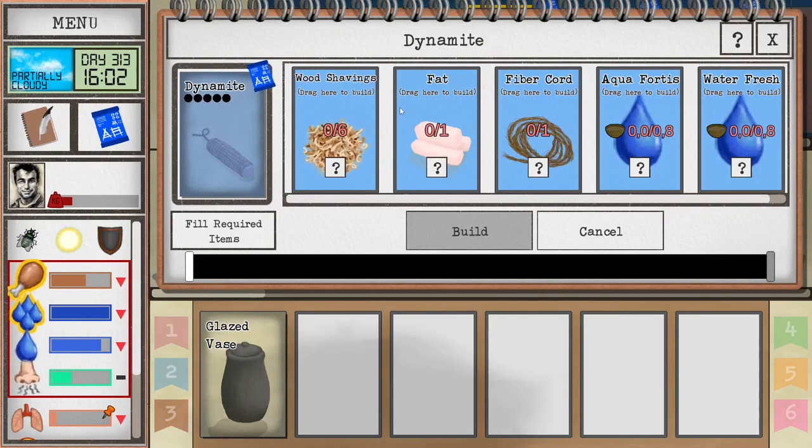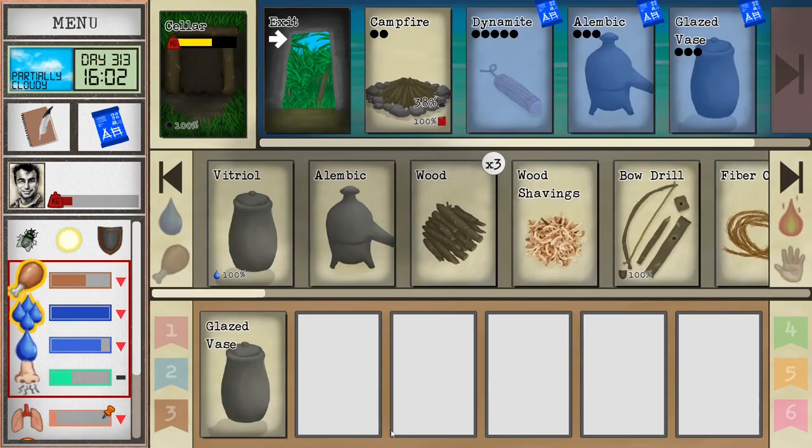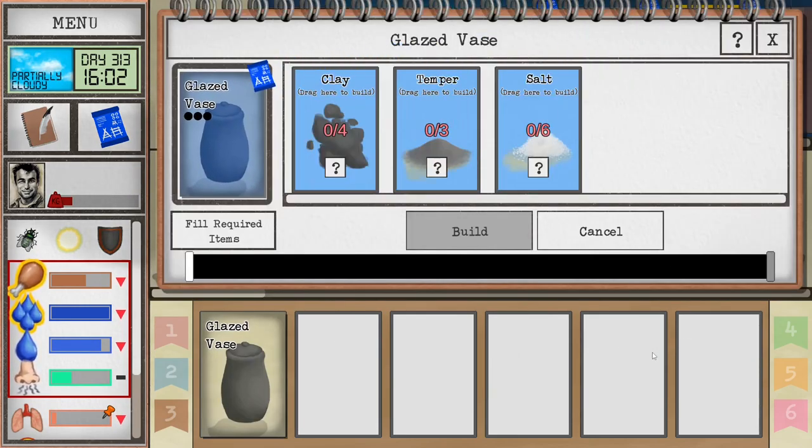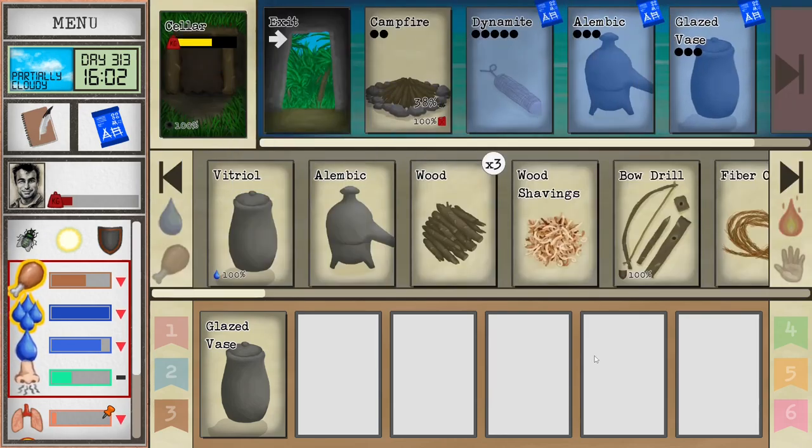If you take a look at the dynamite recipe, we will see we need a number of items here. First, I will be talking about aqua fortis, which is by far the most complicated one, and this part I will show how to make step by step. You will need an Alembic and a Glazed Vase — here you can see the blueprints. You unlock this by advancing in Pottery. To make both, you will need to unlock and create a Clay Vase and a Clay Pot Cooler.